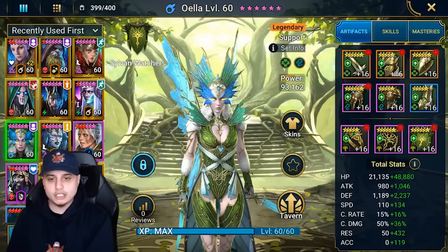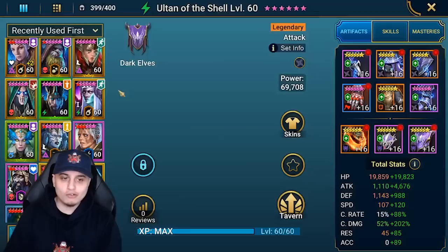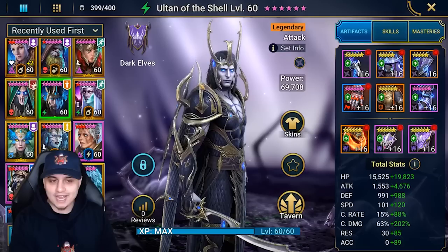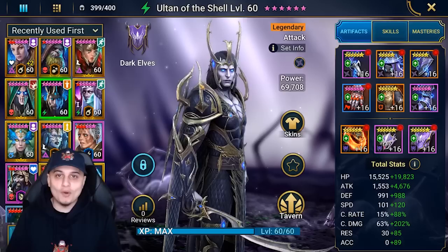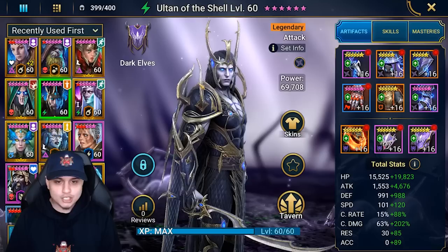What's up guys, YST here and welcome back to one of our Raid Shadow Legends videos. Today we are live on the test server to showcase two new champions: Awella the Sylvan Watcher, who looks amazing aesthetic-wise, alongside her partner ability champion Ulton of the Shell, who was previously in the Sylvan Watchers but moved to the Dark Elves. I've just come back from the dentist and feel like I've been punched up by Mike Tyson for 15 rounds, so hopefully I can speak long enough to get through this video.